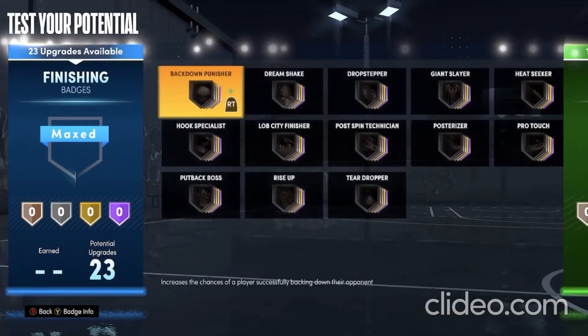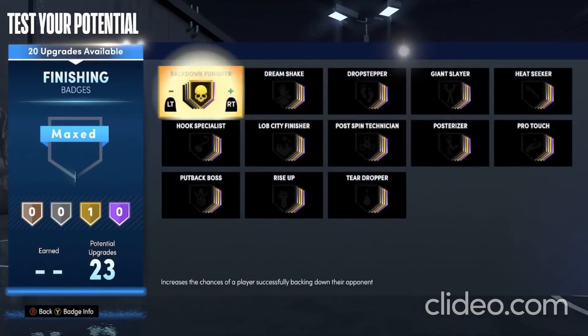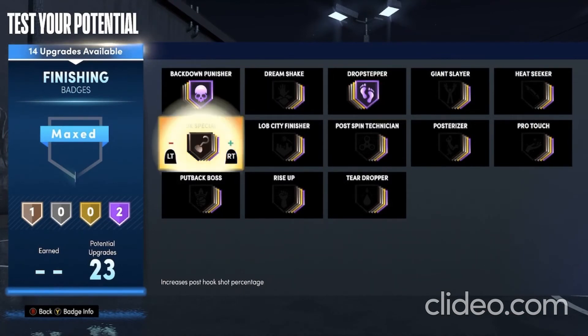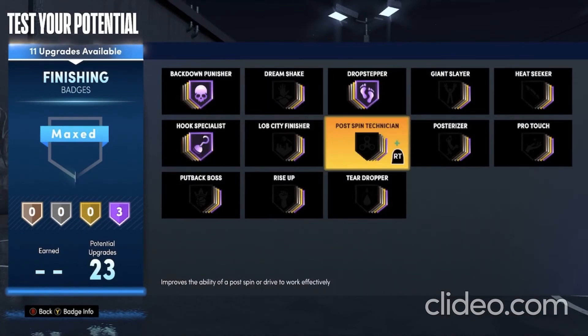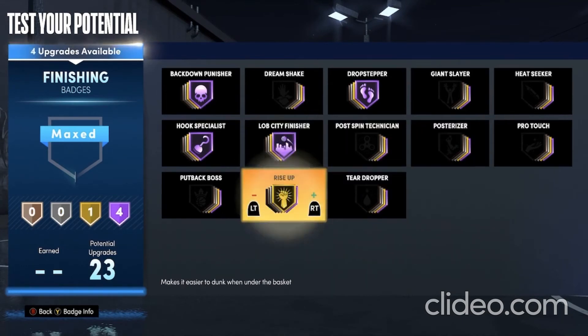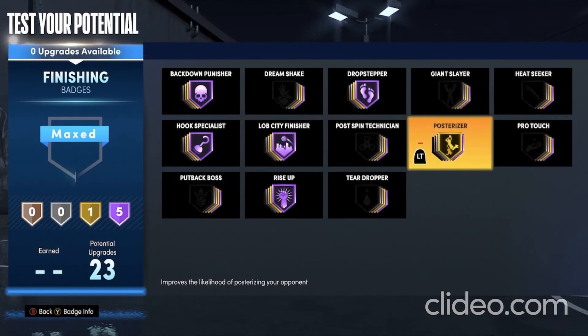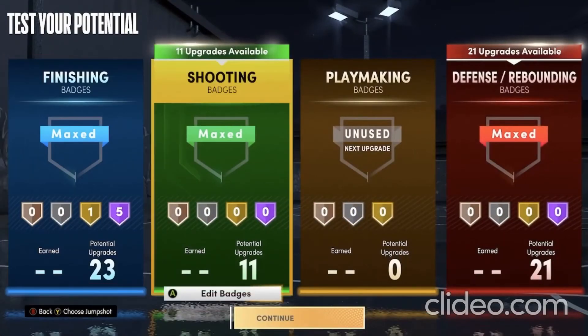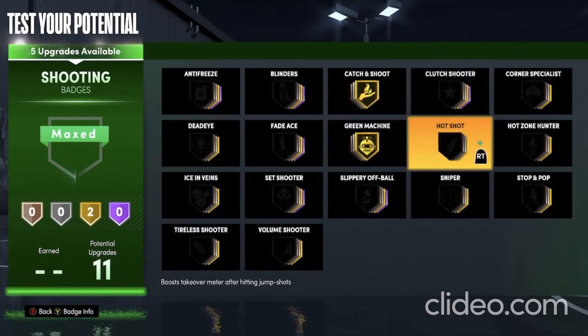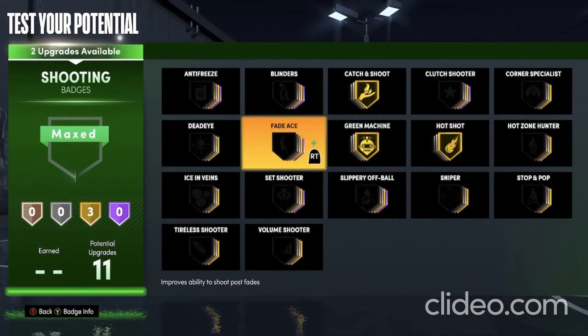Here are the badges for this build. For finishing, you want to put on Hall of Fame Backdown Punisher, Hall of Fame Drop Stepper, Hall of Fame Hook Specialist, Hall of Fame Lob City Finisher, Hall of Fame Rise Up, and Gold Posterizer. For shooting, put on Catch and Shoot, Green Machine, and if you want to get your takeover fast, just put on Hot Shot. And if you really want to be a demigod in the post, I recommend you put on Fade Ace.